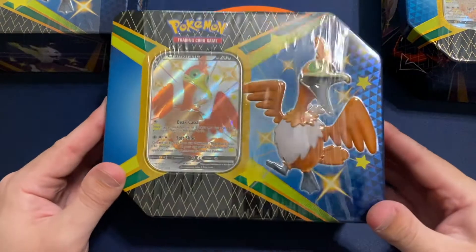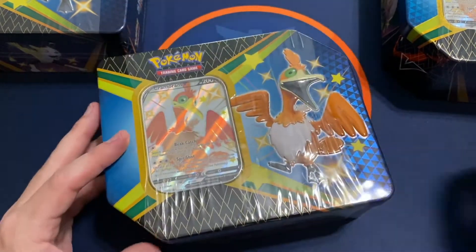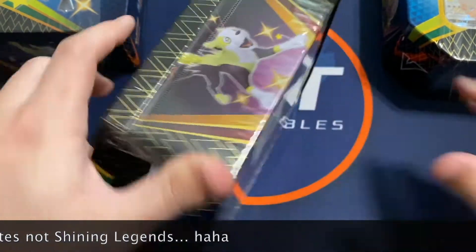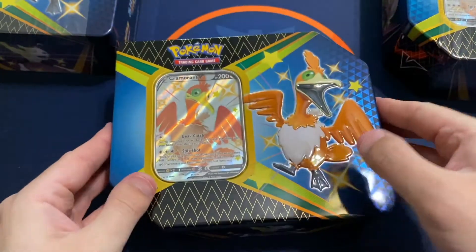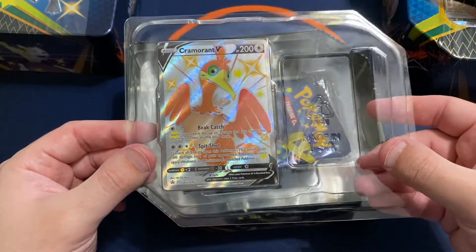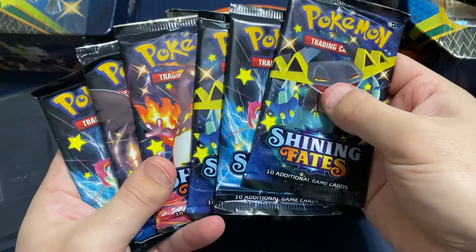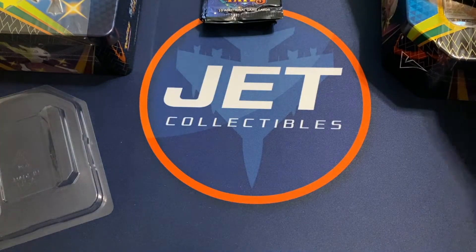Hey everyone, it's Jake with Jet Collectibles, and today I've got three Cramorant V tins from Shining Legends. I was able to find some product at local Target today. So I've only got three of each of the tins. I've got a Cramorant V here for this video — check out that full art Cramorant V. You get six packs in these tins. I'm going to go ahead and open up these tins.